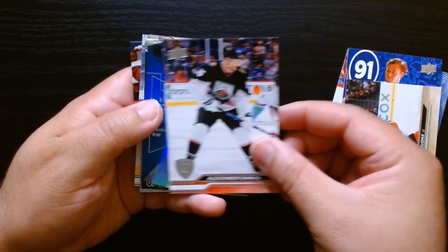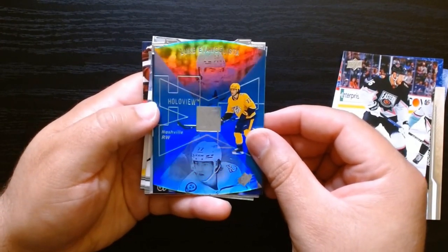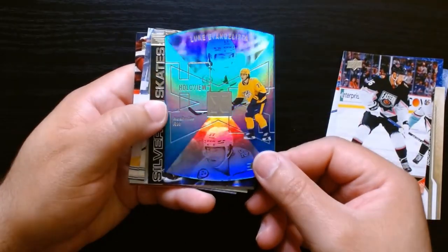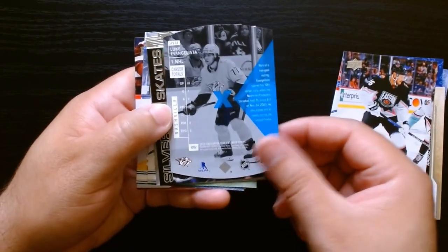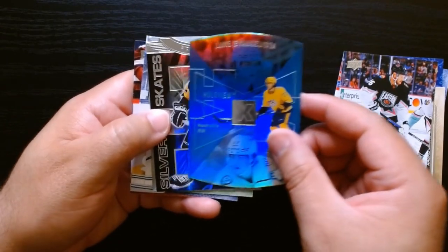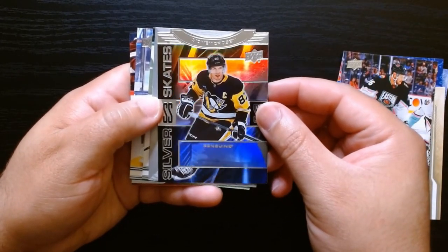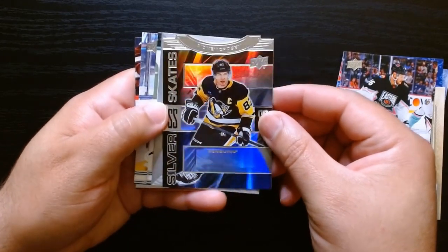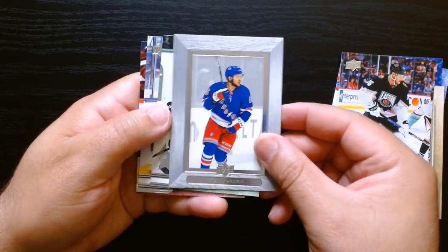More All-Star Game action — we got Luke Evangelista Hollow View. These are pretty cool. I didn't know that Extended Series had this insert game. I only bought one blaster, but if I see more I might indulge in a little bit more Extended Series. Sid the Kid — look at that shine! I'm loving these.